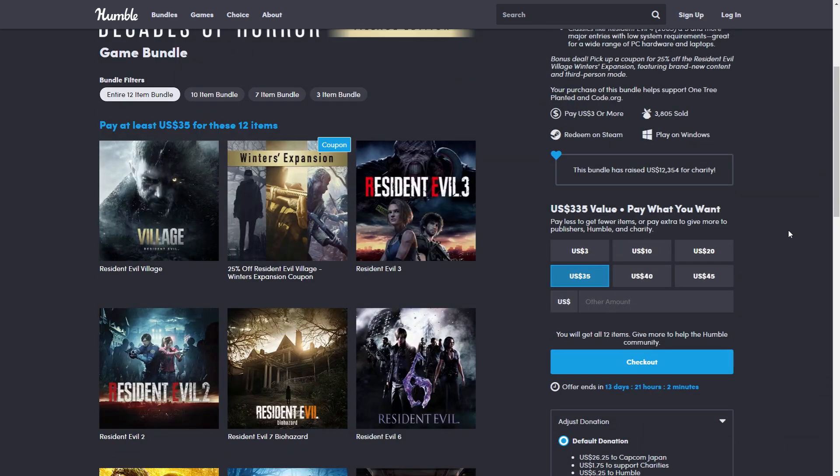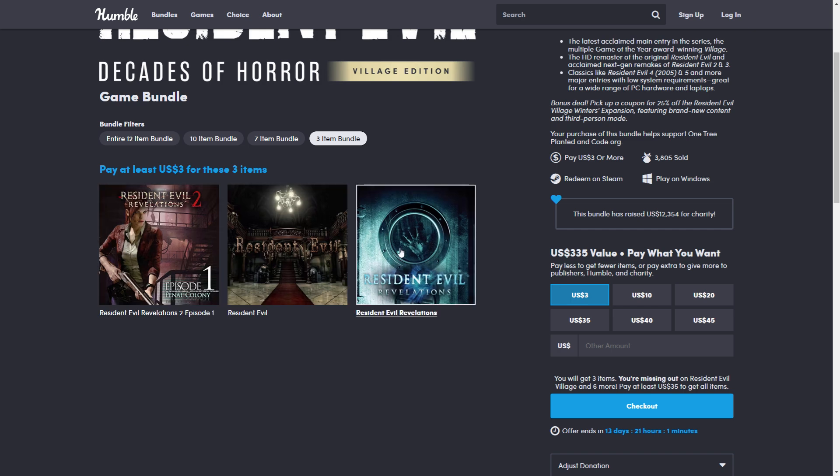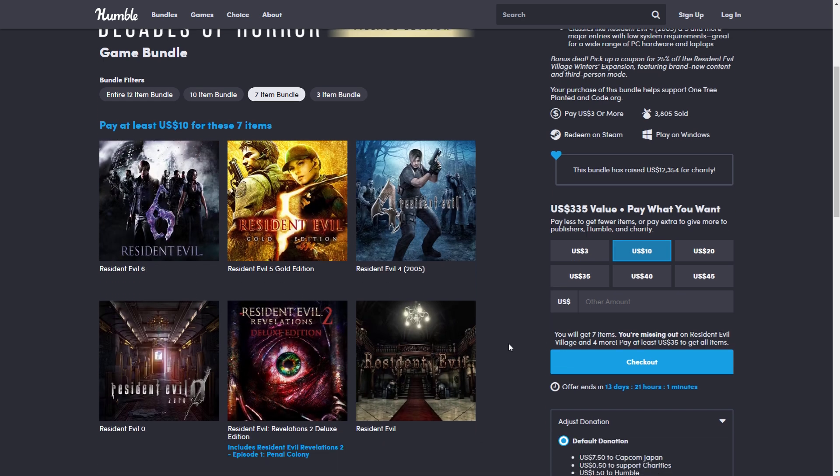We start with the three dollar tier, which includes Resident Evil the Remaster, Resident Evil Revelations, and Revelations 2 Episode One. These are the cheapest ones, but even the remaster alone is minimum five dollars on Steam, so you can get it here for three dollars along with these two games. So even at this tier you are saving money.